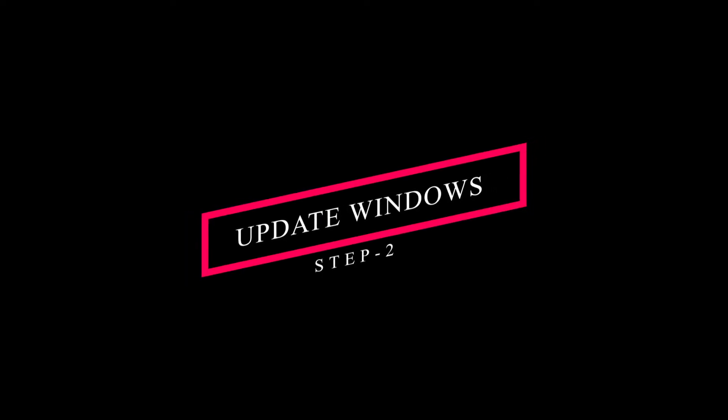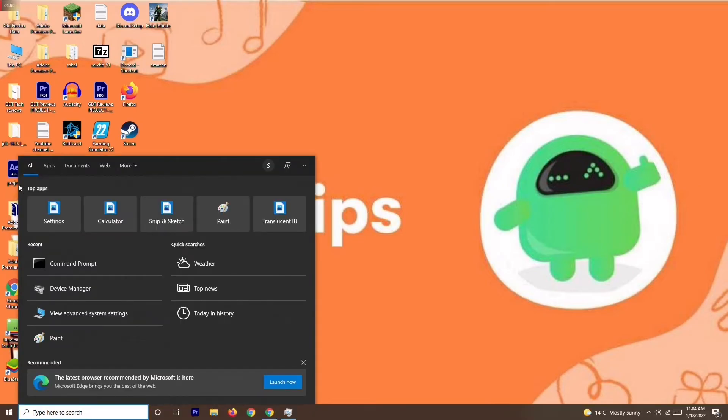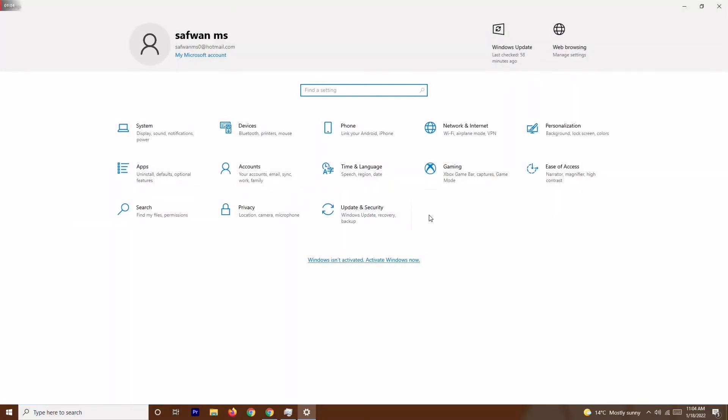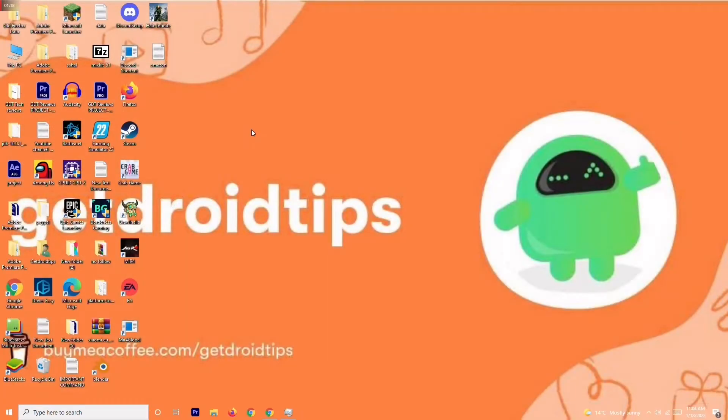Solution number two is about updating your Windows. Go to Settings by searching for it, then navigate to Update and Security. Check for any available updates. If your Windows is already up to date then there's no issue there. Make sure your Windows is up to date and try to play the game again.